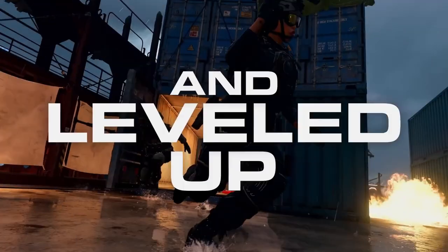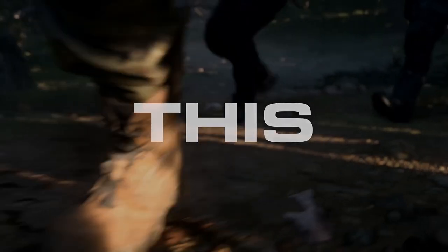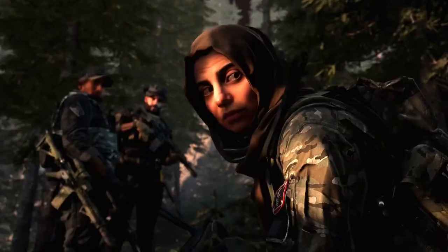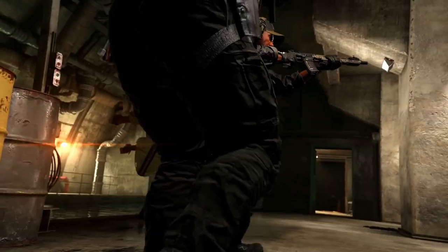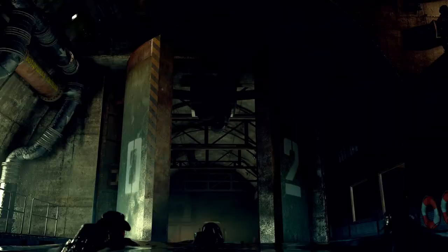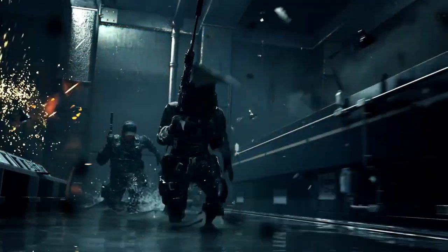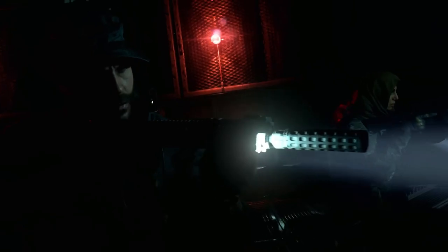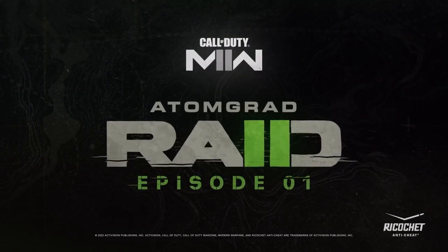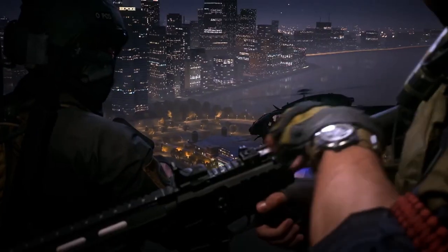Jumping into additions to Warzone 2 — Building 21 is that secret redacted location. Its location is classified, its benefactors unknown, but it's a clandestine biological laboratory codenamed Building 21. Only the strongest operators may survive, let alone access it. It reminds me a lot of the Verdansk bunker Easter egg hunt, taken to the extreme. The screenshot gives strong labs-from-Tarkov vibes with its dark environment.